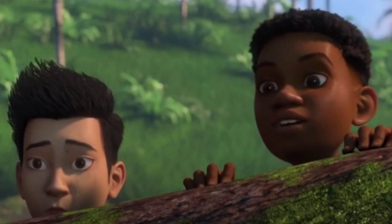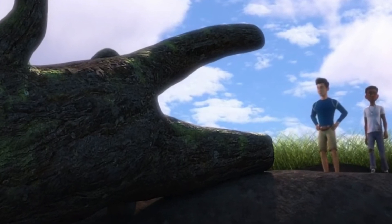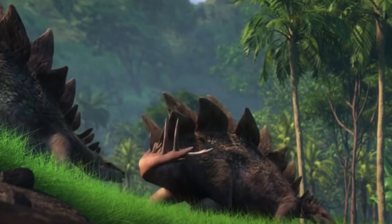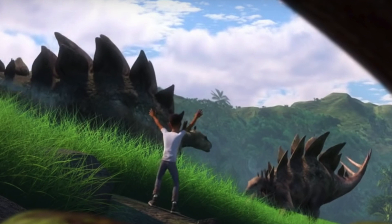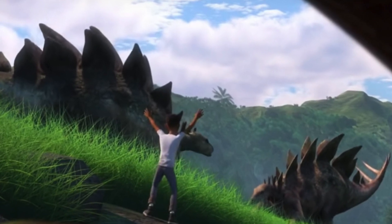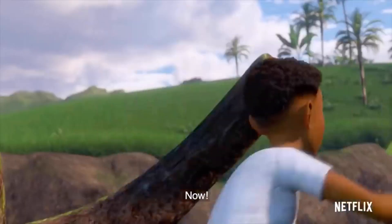The scene starts off with Darius telling us that the gang has a water problem that seems to be caused by the water being blocked by boulders and fallen trees. After the boys struggle to move the enormous tree with no success, they notice two stegosauruses battling nearby. In an interesting decision, Darius decides to taunt the already mad stego into chasing him and Kenji, where he then proceeds to dodge the spiked tail of the stego at the last moment.